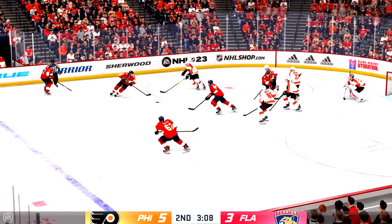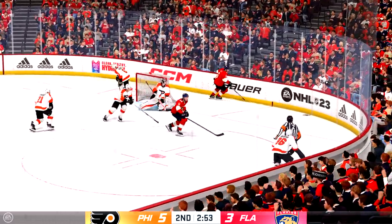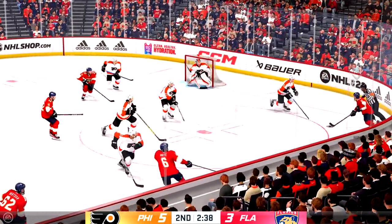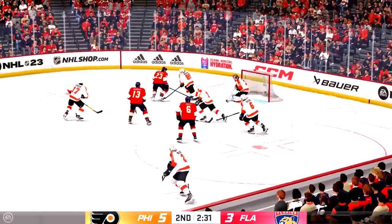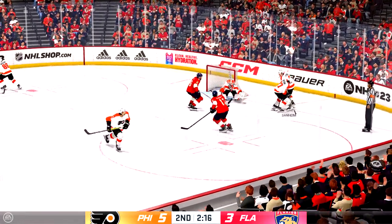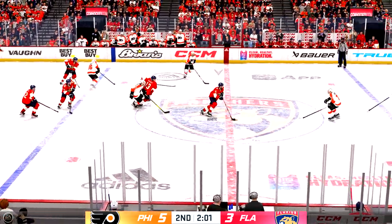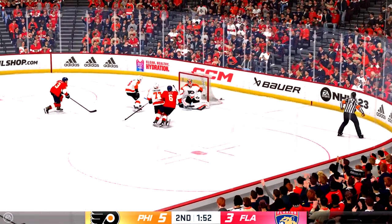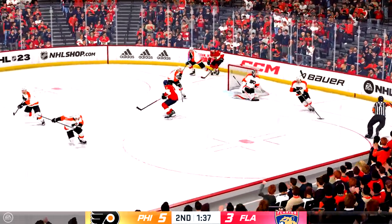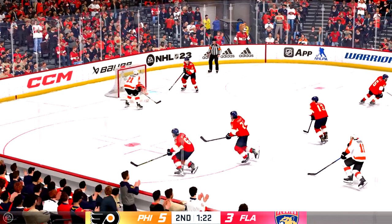Back underway, they take possession inside the offensive zone. Takes the shot — blocked in traffic. Florida's gained possession along the boards. Slides the puck down low. The defenders come away with it and go the other way as they clear the zone. They really ratchet up the intensity here. There's a little physicality. They finally get it out and stop all that pressure.